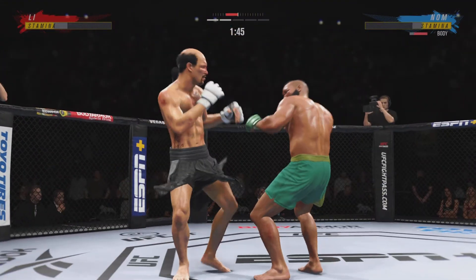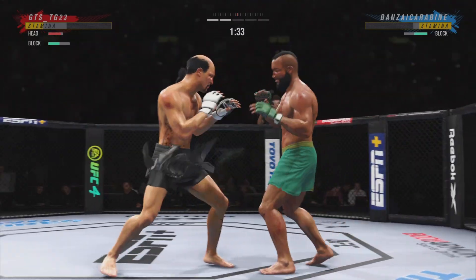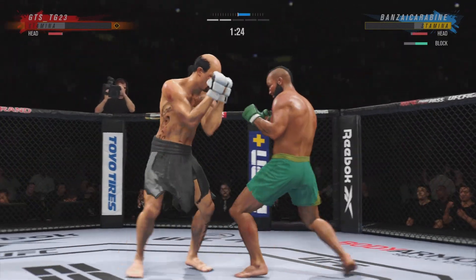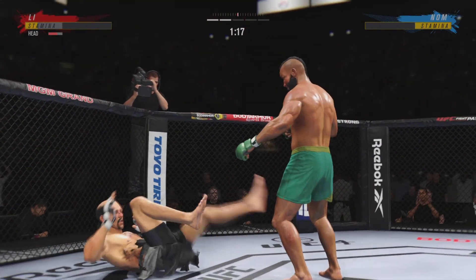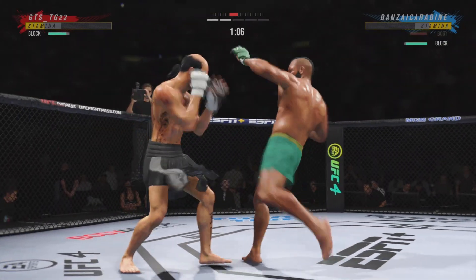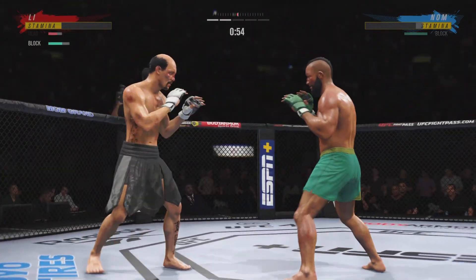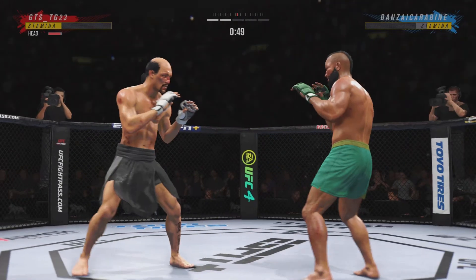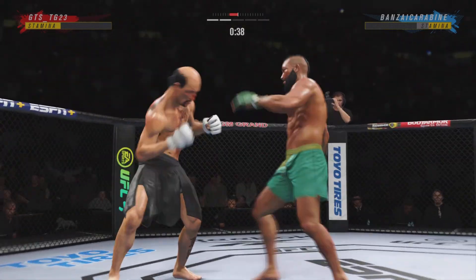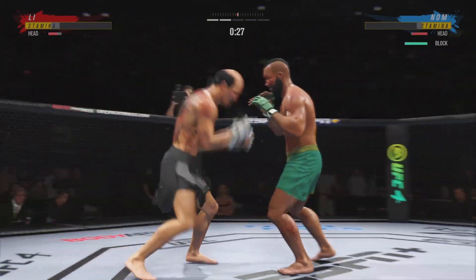Liver kick. Head kick partially blocked. Big knee to the body — that'll soften him up. Back to the feet! What a punch. Huge shots there! Back and forth we go! That was a jab! Vicious combo there!